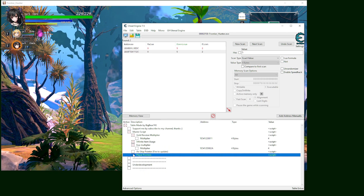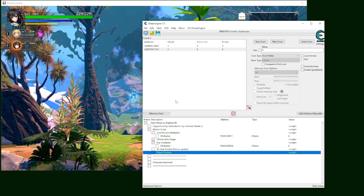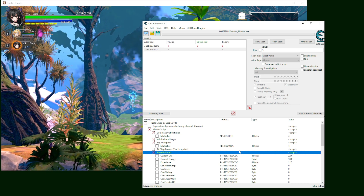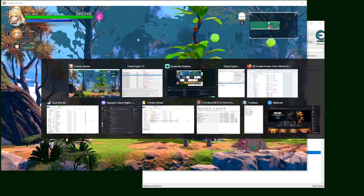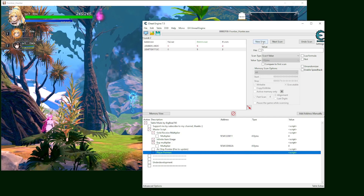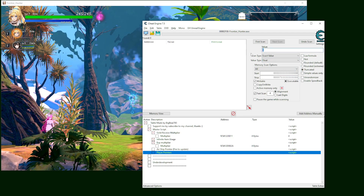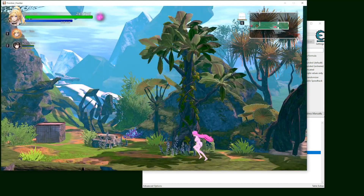That should be it about the table. If you're just here for the table, that's it. But if for whatever reason the table is not working for you, I'm going to show you how to look for some of the values and how to update the script. First, for the player pointer, I use the mana or energy. Let me switch back to the other girl. I use her energy to look for the value. We go to float and we have 112 here, so first scan 112.